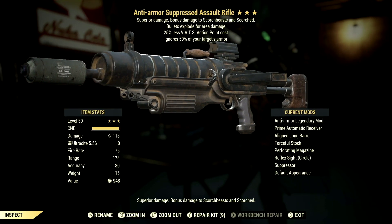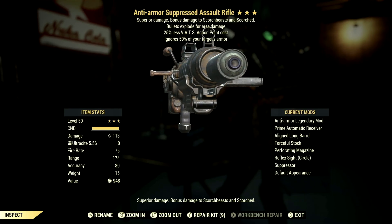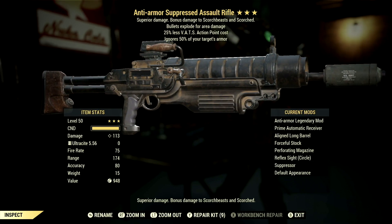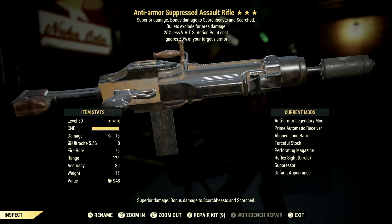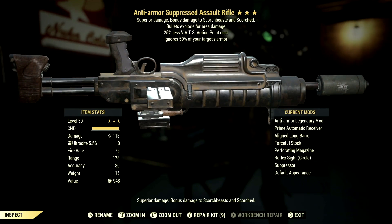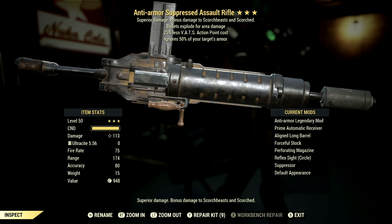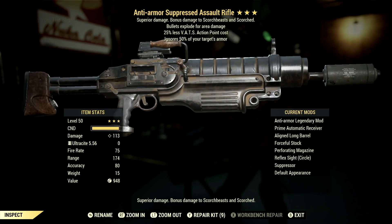Starting off, this is my 3-star legendary Assault Rifle that we're using for the demonstrations. The main legendary effect is the Anti-Armor effect, which ignores 50% of your target's armor, has 25% less VATS action point cost, and the bullets explode for area damage. The mods we went with are the Prime Automatic Receiver, Aligned Long Barrel, Forceful Stock, Perforating Magazine, Reflex Sight Circle, Suppressor, and the Default Appearance.